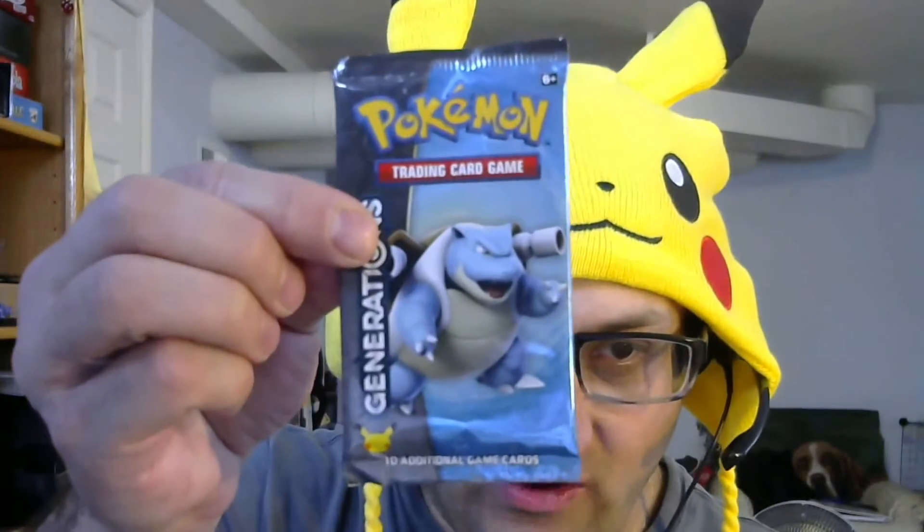And then we have the two packs of Pokemon Generations — one with Pikachu and one with Blastoise. I'm going to switch the camera over to the unpacking view so you can see me actually opening these packs. And then we're going to open them in the online version as well.